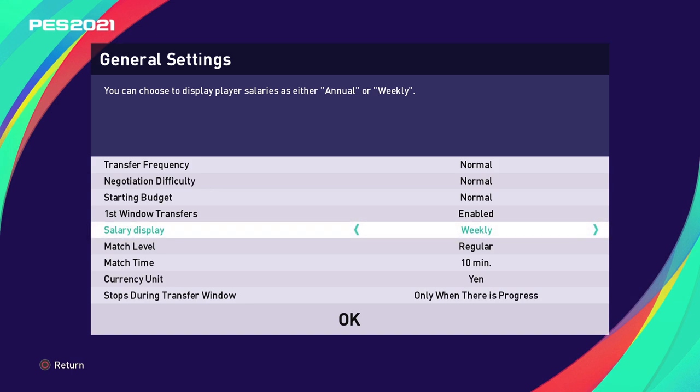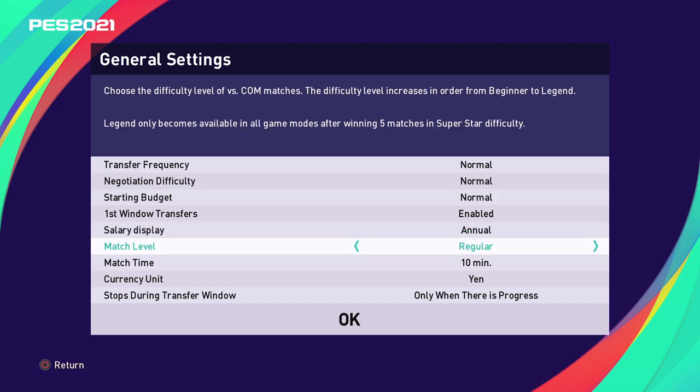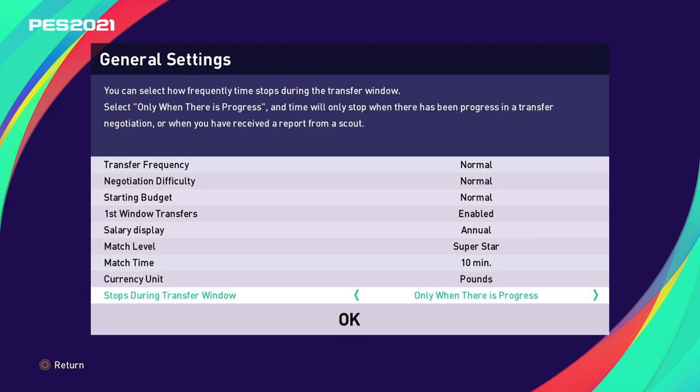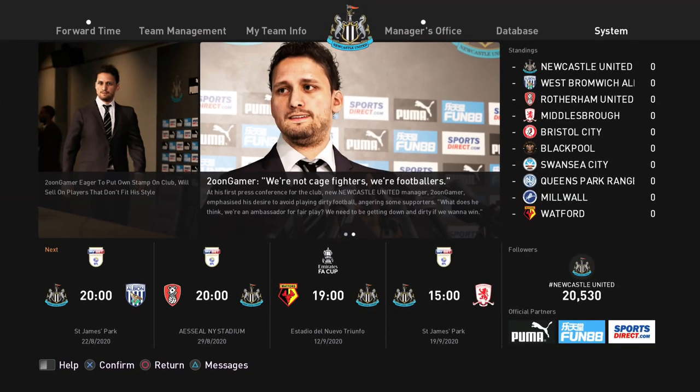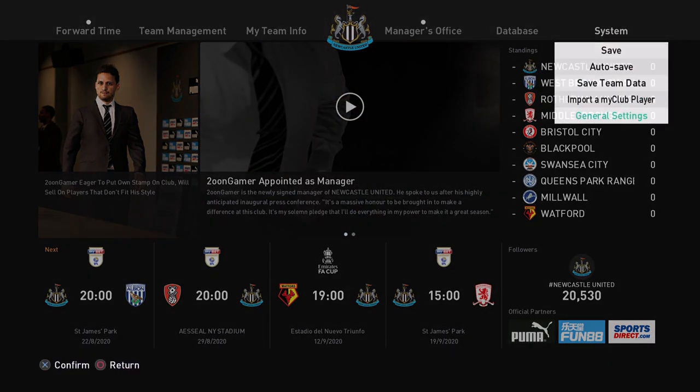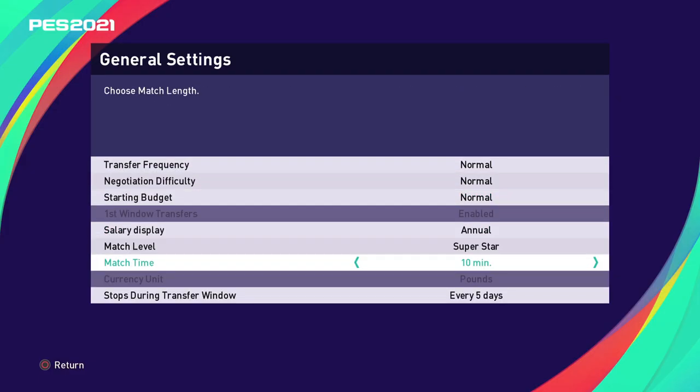Choose whether you'd rather see weekly or yearly wage. The next two settings affect the match itself: what difficulty you want to play on and how long the matches are. For currency display, choose your preference. For transfer window interruptions, you can choose: every day (more control but slower), every five days (won't stop for negotiation updates), or no interruptions at all. Don't worry — most of these settings can be changed once you start Master League by going to the rating system and then general settings.